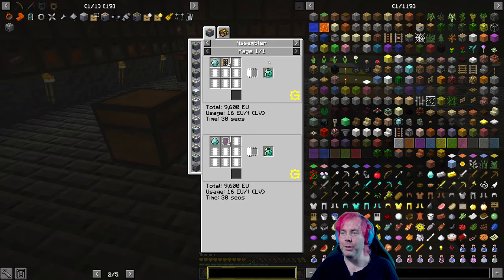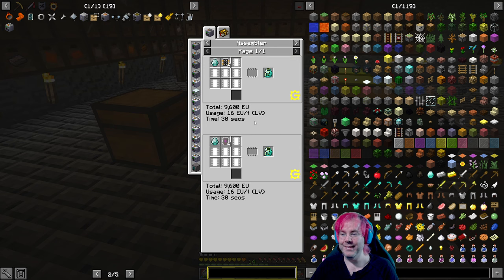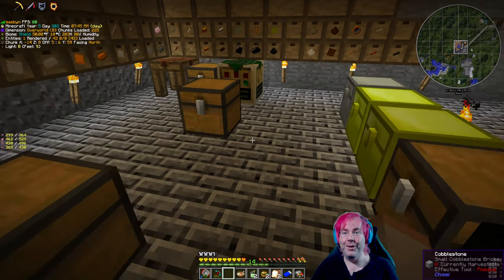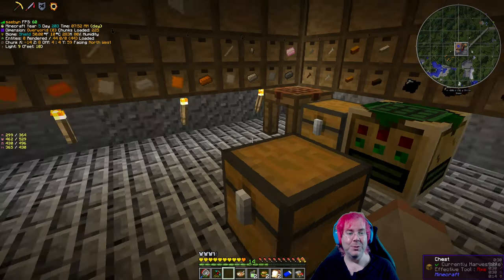What does the quick and dirty portal generator take? It takes four circuits and a diamond. So do we want to go to the Twilight Forest? Maybe we could just poke our heads in, check it out. We have the circuits for it — barely. Be cool to do, right?